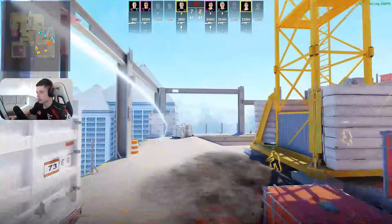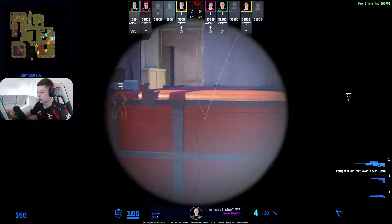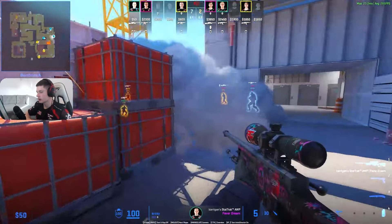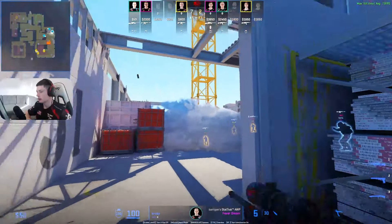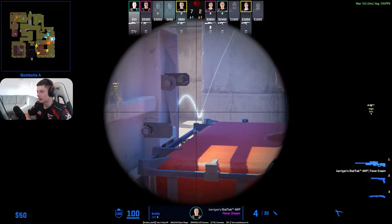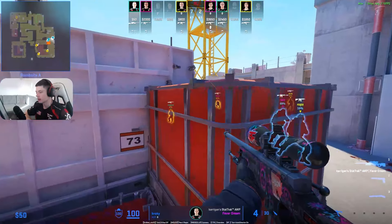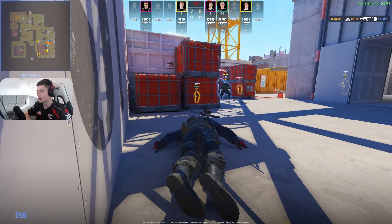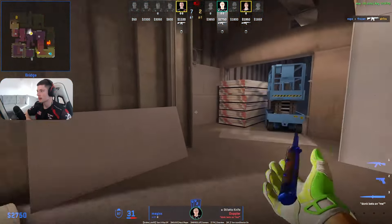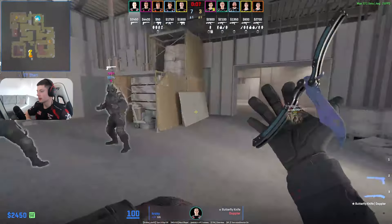Smoking sandbags — what the hell is that? Did he do that? Maybe he wanted to throw a molly. I swear to god they're missing all their utility. No way he wanted to actually smoke sandbag. There's a lot of stress here on the server. Let's see how this retake pans out — they need that smoke for the bomb now. Not fun for Broky.